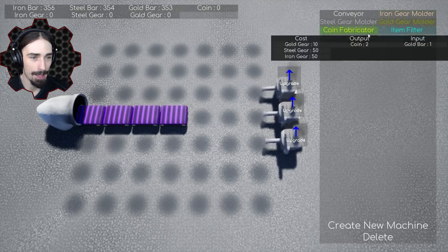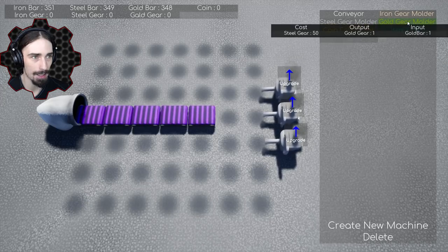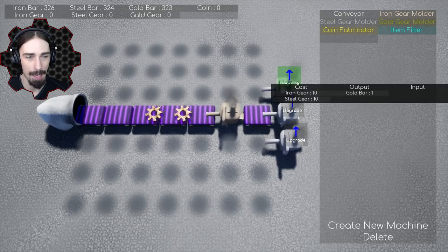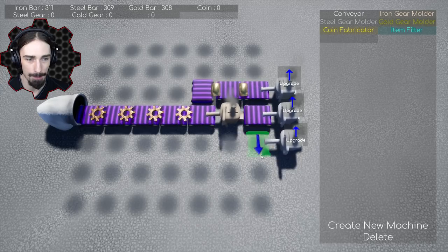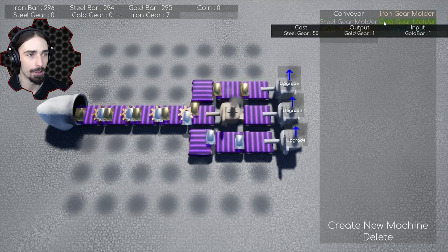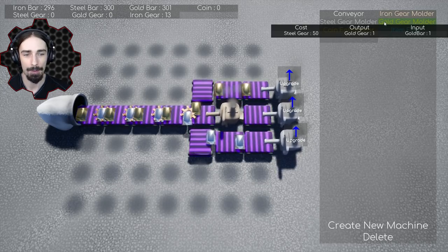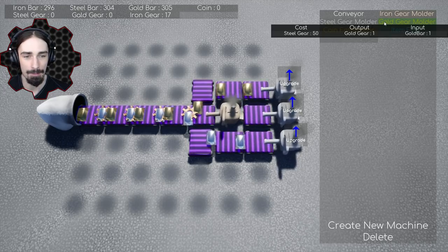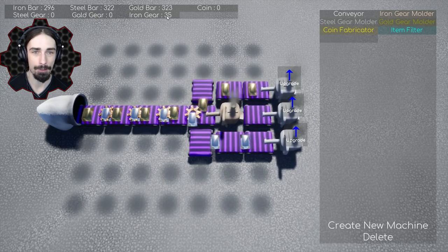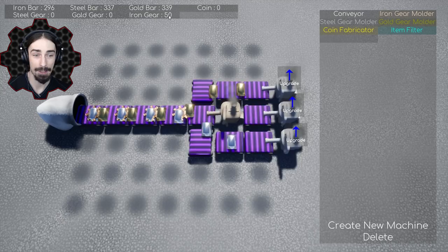Let's put the iron gear molder in front of here. It's not working — I think we need a conveyor in between; we cannot have machine feed directly into machine. There we go, now we're making some gears! In the meantime we can also keep bars rolling in because we need 50 iron gears to create a steel gear molder, and then 50 steel gears to create a gold gear molder. So we're not going to be collecting any iron bars anymore — they'll be converted directly into gears. We're at 32 gears... 33, 34, 35, getting there.